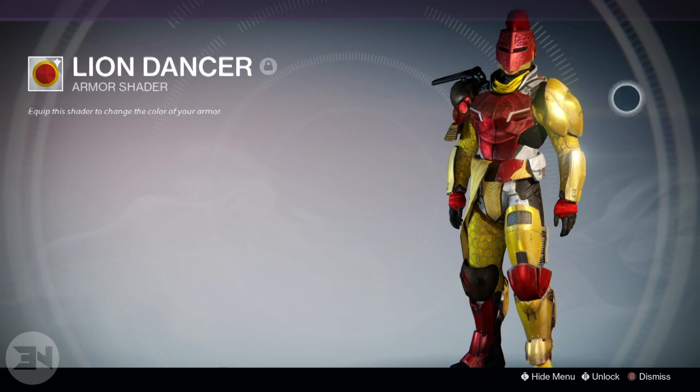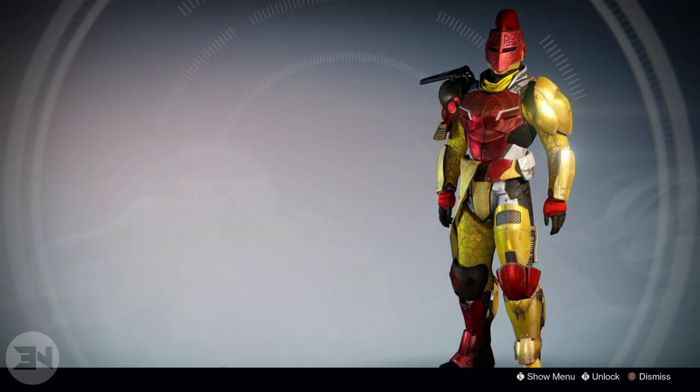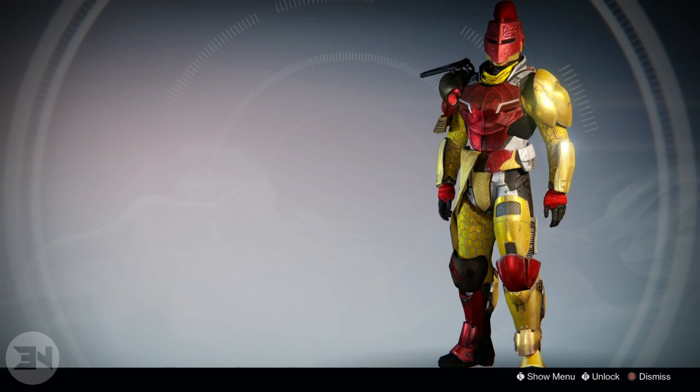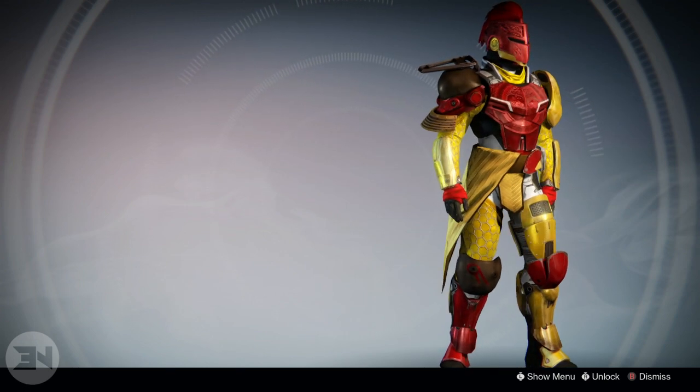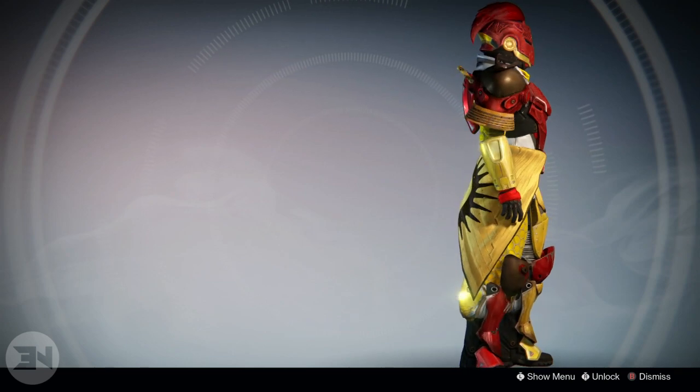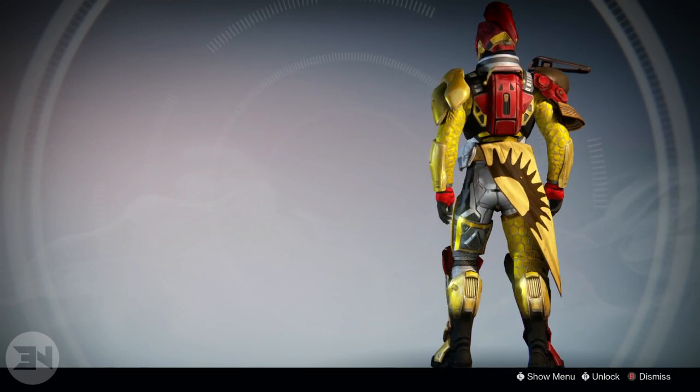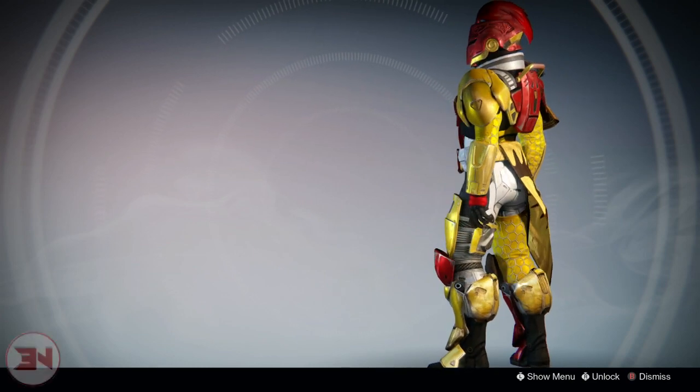No titan shader video would be complete without the McDonald's shader — Lion Dancer. This thing is McDonald's colors: red and yellow. I don't really use this very often, only to troll in crucible. It looks weird, different, and unique. It's not one of my favorite shaders ever, but I just had to include it in this video because it's just really crazy and out there.